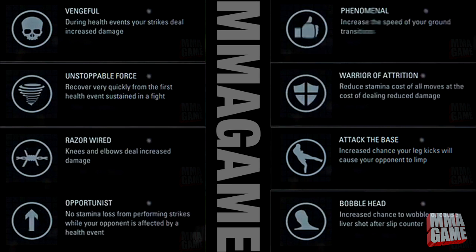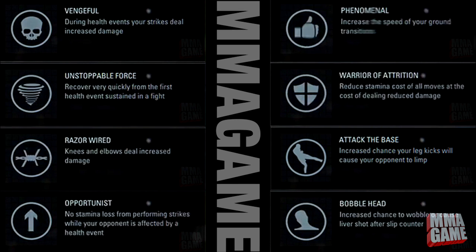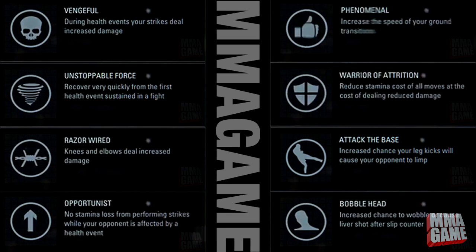Next is Phenomenal — increase the speed of your ground transitions. For the jiu-jitsu guys, this is perfect; you'll be able to transition and get where you want to be a lot faster. Next is Warrior of Attrition — reduce stamina cost of all moves at the cost of dealing reduced damage. It's like you can throw a lot more but it's just not going to do as much damage. Think of a Michael Bisping type fighter — keeps throwing the whole fight but without one-punch knockout power. For a technical, stick-and-move type fighter, this is the ability you want.